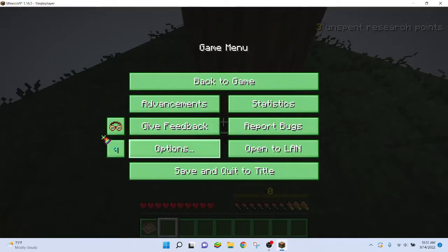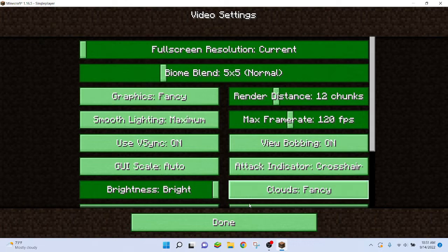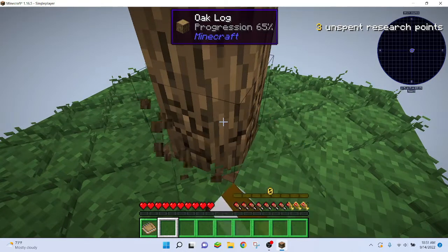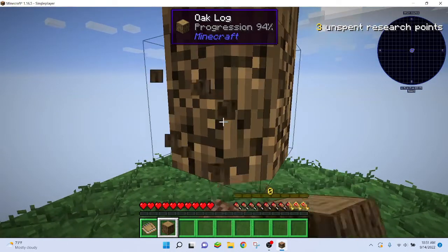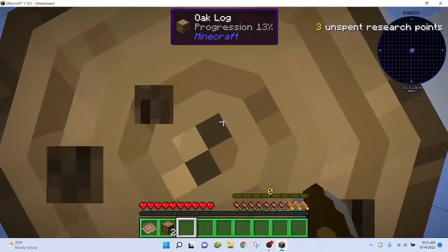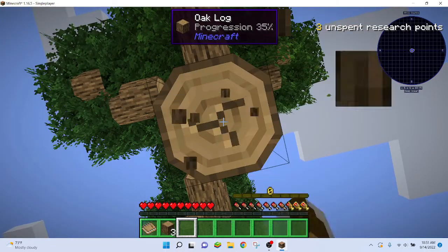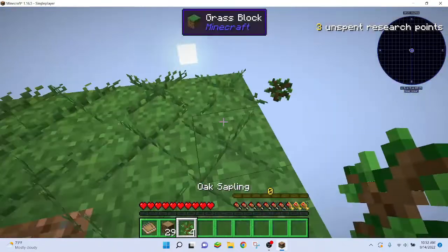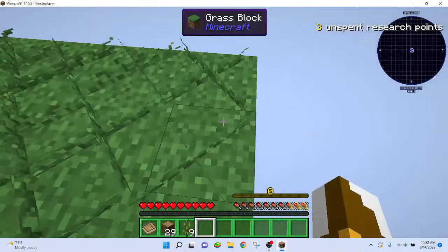It looks kind of dark actually. Let's get options, video settings. Let's not have brightness on Moody. Let's punch this. Why is it almost round? Vein Miner is on, good. Weird little button you can press and it does that.